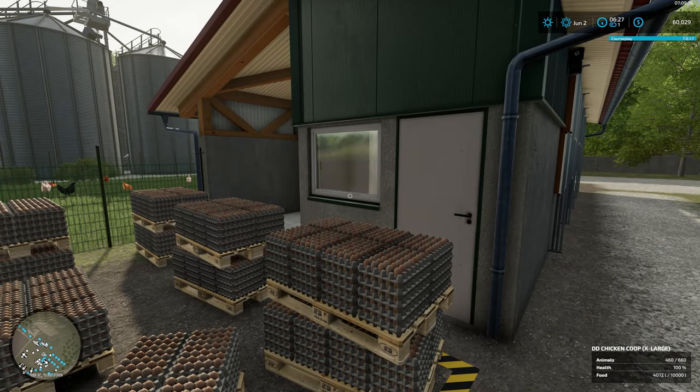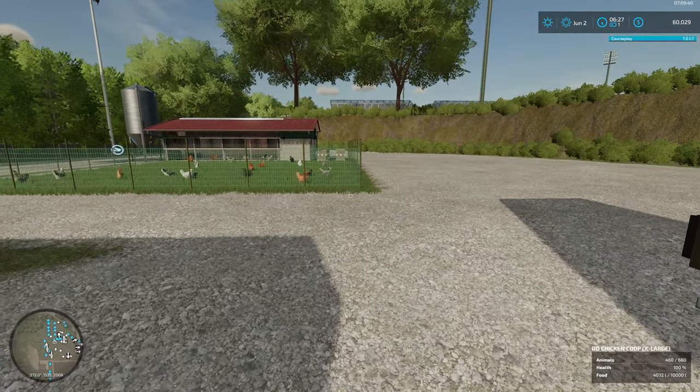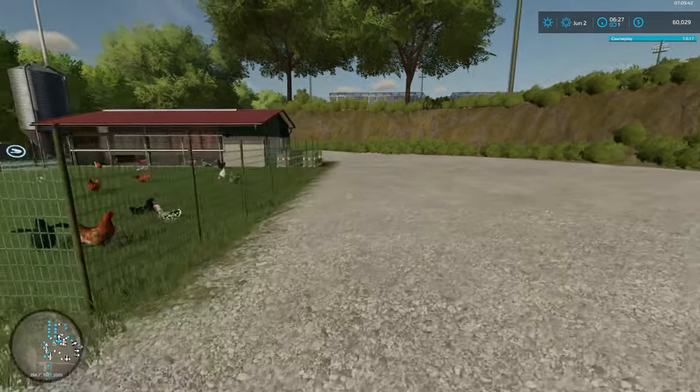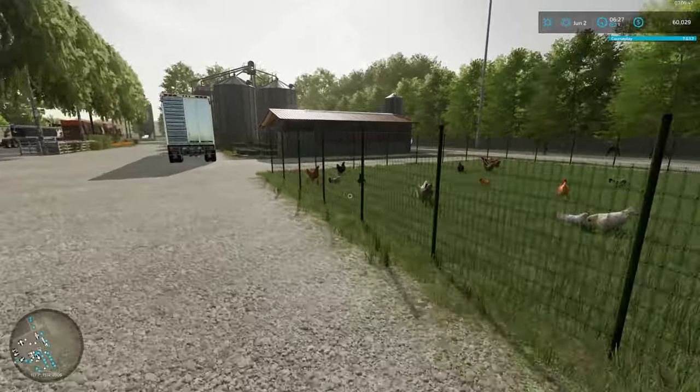Let me put the HUD back on. We've now got 460 chickens in this pen, and the same with this one — 460 chickens because we took about 200 chickens per pen out.